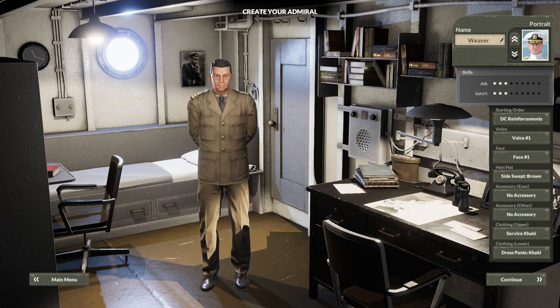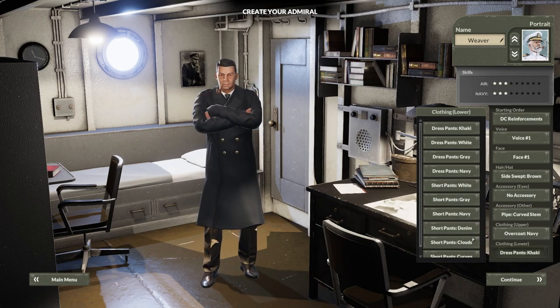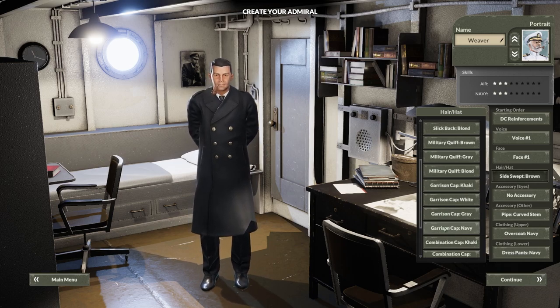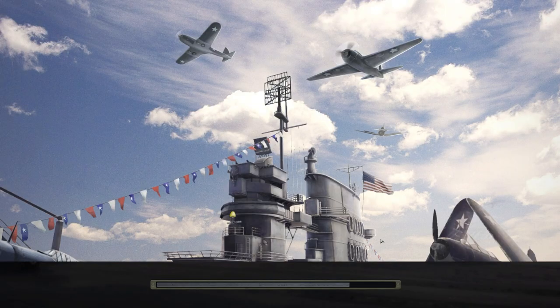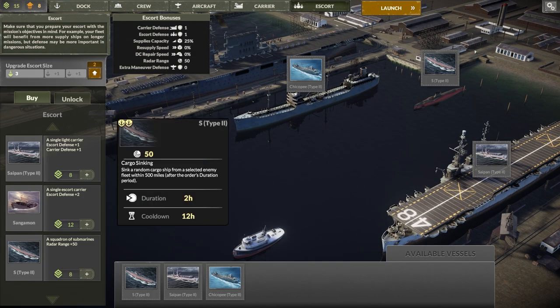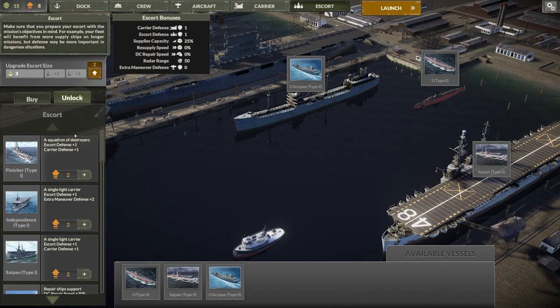Right, so naturally for the look we'll just go with this — doesn't really matter. Let's get a pipe, sure, just go with that. Navy, cool pants, gross navy — and let's get that one. Boom, done. Right, so this is our little flotilla, this is our main ship over here. We have some command points to spend and some upgrade points. We have our initial fleet — there's a submarine in our first loadout, some extras and spares.